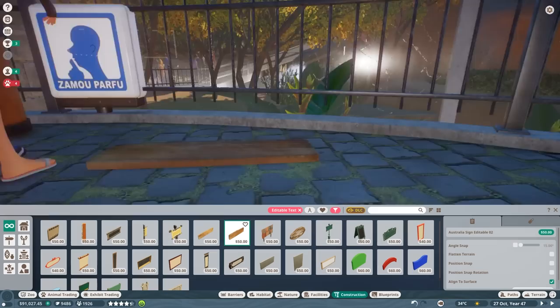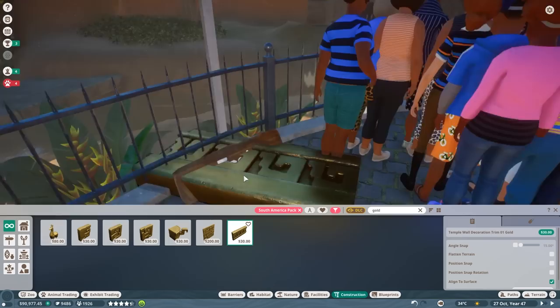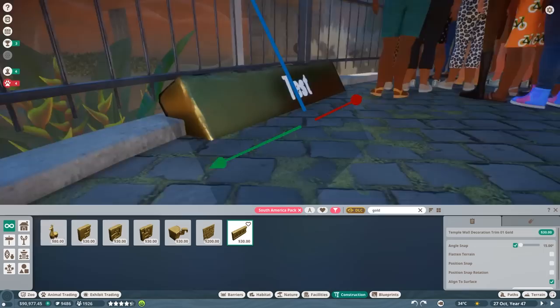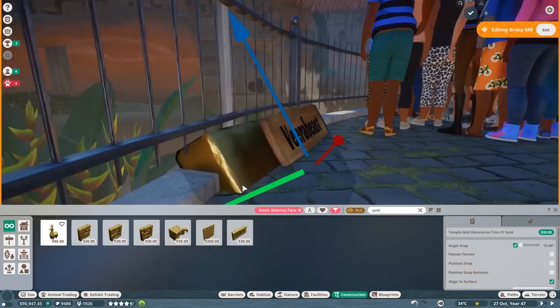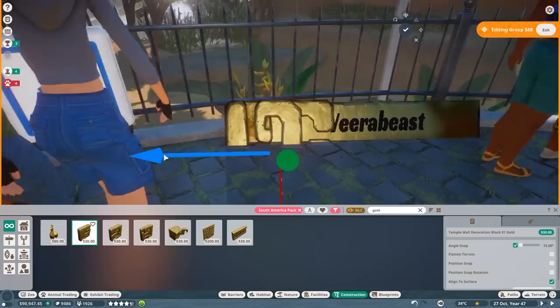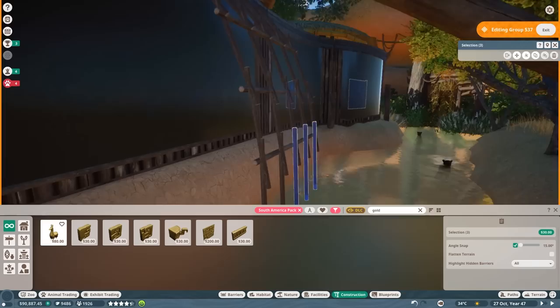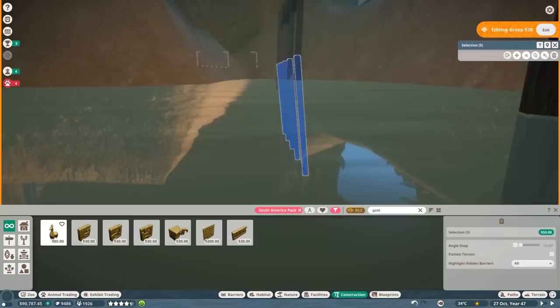Moving on to our Baird's tapirs — it's a joint enclosure, so I wanted to tie in the aesthetic, bringing in the gold from our little sun sculpture down here into this viewing platform. We have Vera Beast — gold and black works really nicely together. Adding a few more decorative elements because I felt it needed a bit more dimensionality. So Vera Beast is sponsoring our tapirs and, by extension, our giant anteaters as well.